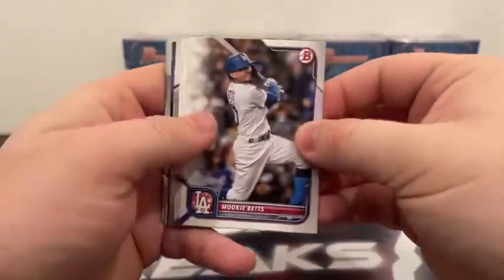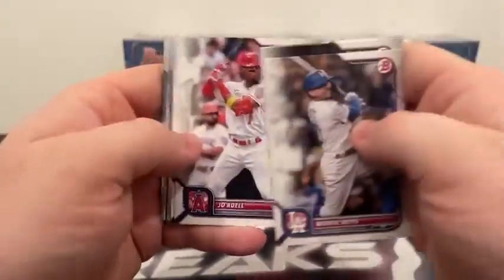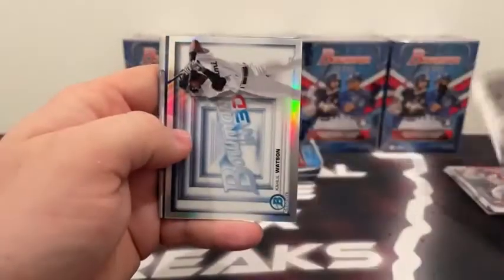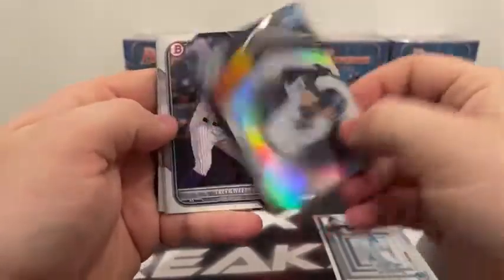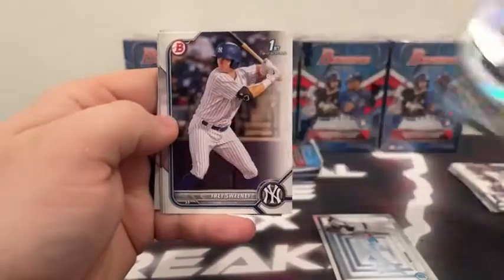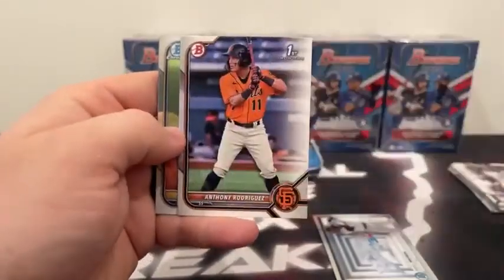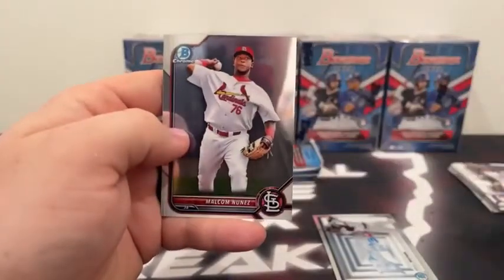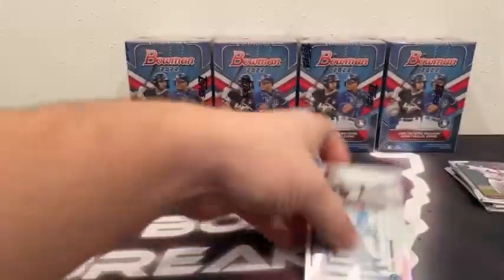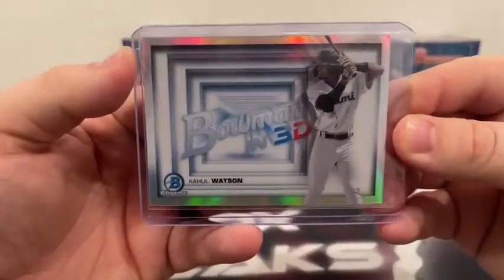Pack number four starts with Mookie Betts, Hassan Kim, Vladdy Jr., Joe Adell, and Yadier Molina. We have a Khalil Watson on the Bowman in 3D — very nice hit for Miami. Anthony Volpe on the Top 100, a Trey Sweeney first Bowman, Uribe Angelis covers Anthony Rodriguez, a first Chrome Branlon Jaraba, and Malcolm Nunez for the St. Louis Cardinals. So our first Khalil Watson to the Marlins — that's the Bowman in 3D insert.